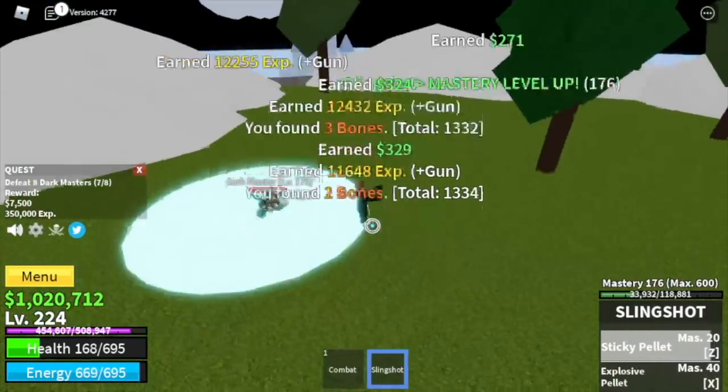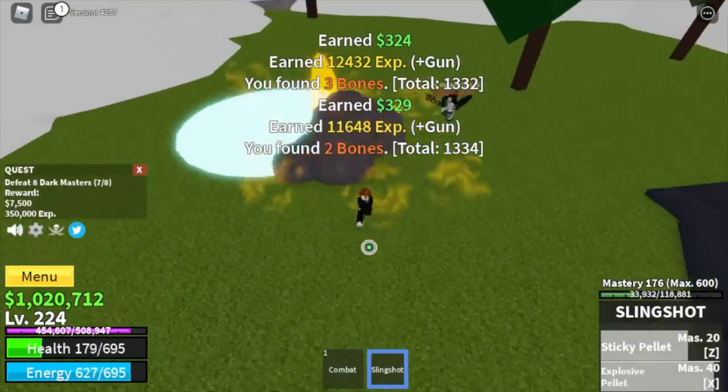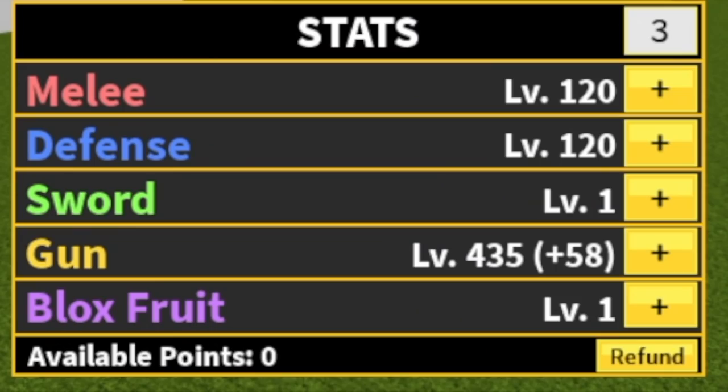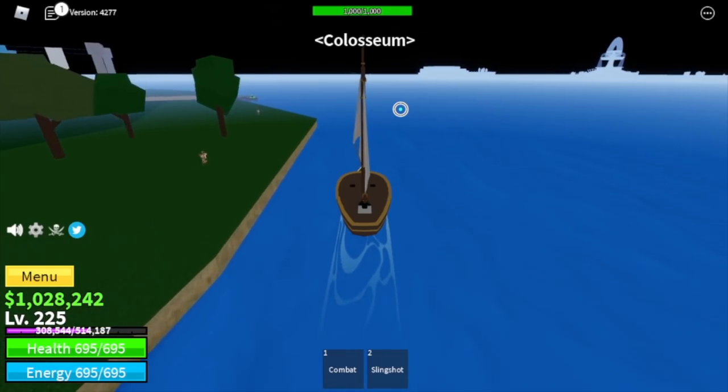When we reach that level, we are now ready to move on to our next island. But before that, stat check: 120 on both melee and defense, 435 in the gun. Moving on to our next island — we got the Coliseum.